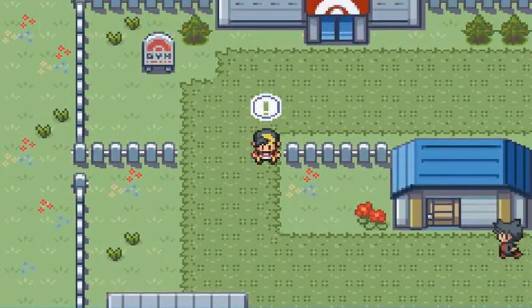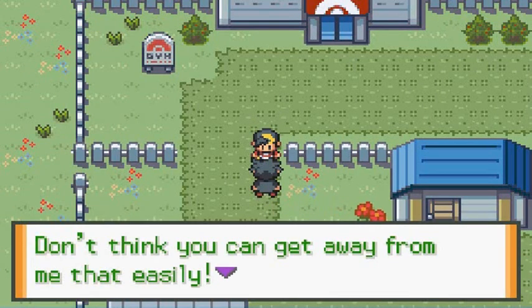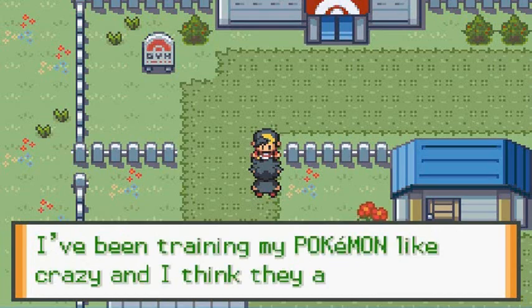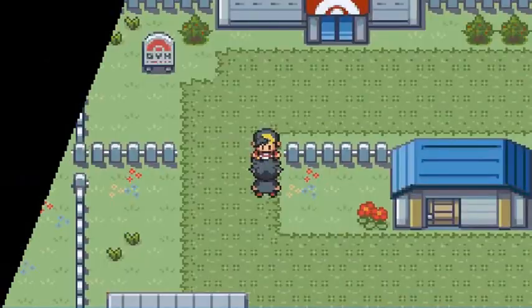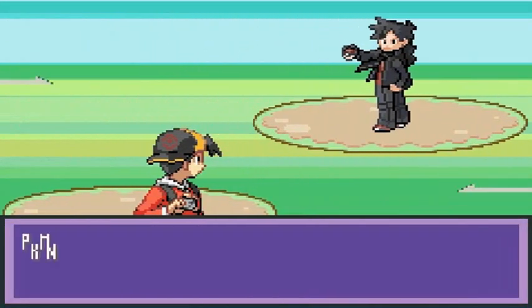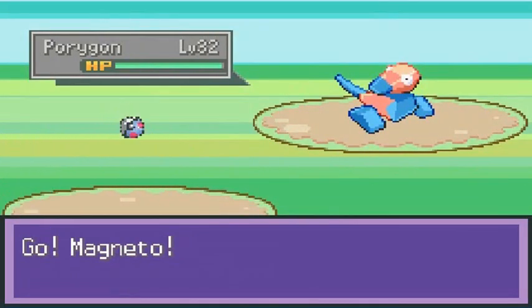After healing up Ampharos, Jasmine will go back into the gym and you'll be able to challenge her. But before you battle Jasmine, this rival guy finds you and he's like, 'Don't you think you can get away from me that easily! I've been training my Pokemon like crazy and I think they're finally ready to beat you!' So here's another rival battle — we beat his face last episode and now we're going up against Zane.